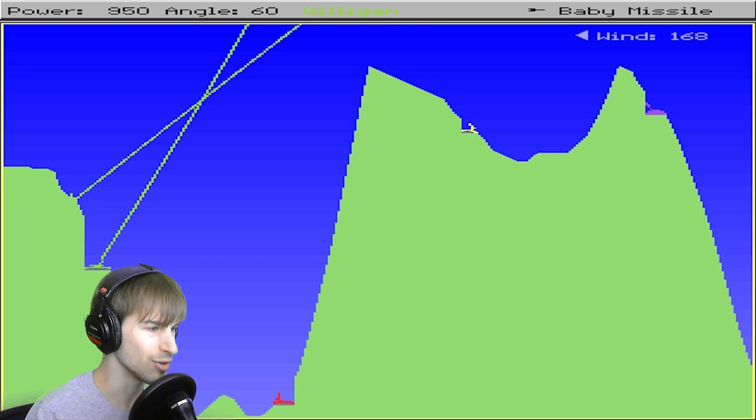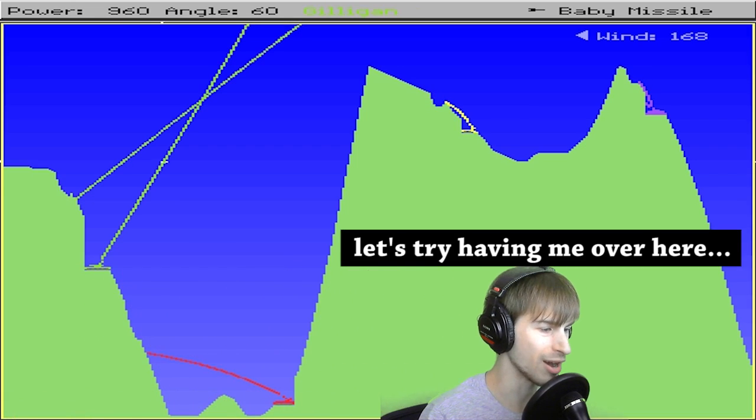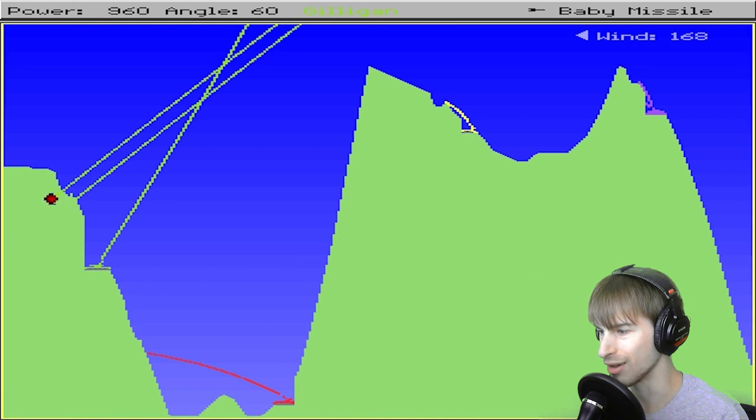Basically what you have to do is adjust the amount of power and the angle at which you want to fire. You'll notice that I'm at the bottom there in the red tank, and I have to adjust the amount of force and the angle in order to be able to hit him. So that looks pretty good. I'm going to go ahead and fire. Oh, wow, that was really off. That was like way off. I can't believe how off that was.